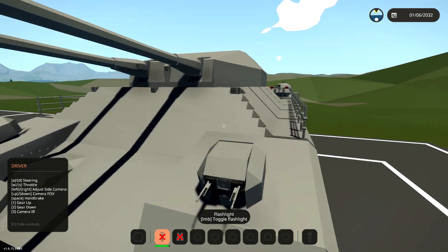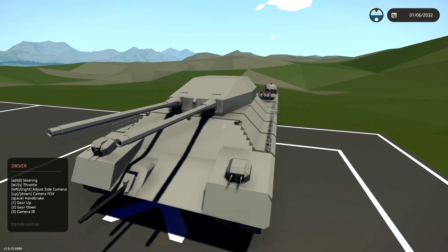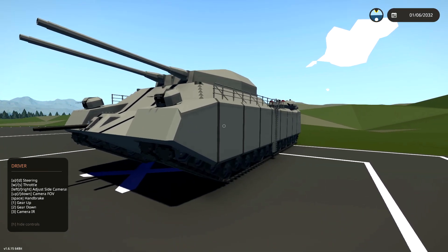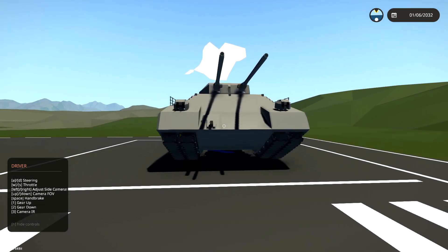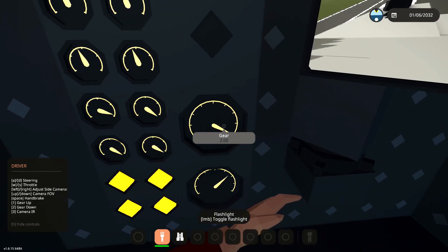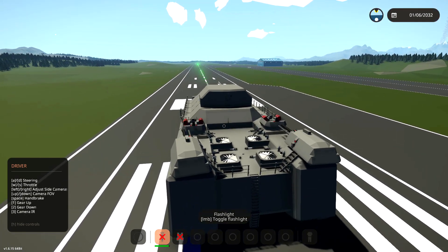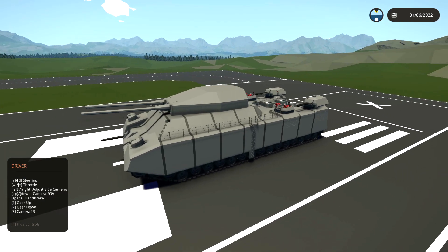There is apparently some damage on the side somewhere - it's glitching out a little bit. Gear up. And handbrake off. Okay, yeah, we're moving. Gear up. There we go. Gear up again. How many gears do we have? There's only two gears. This is slow. This is a slow boy - I was assuming it would be a little bit faster than this, I'm not going to lie.